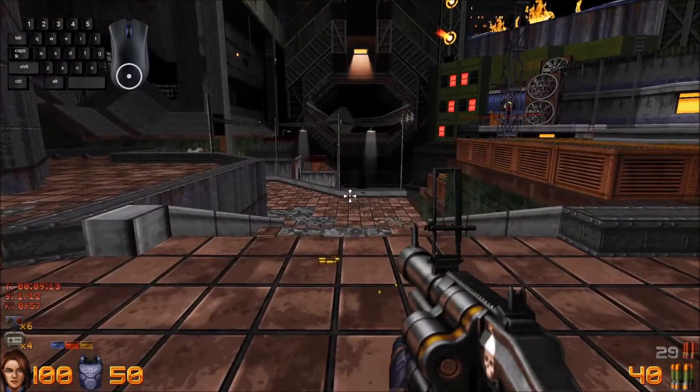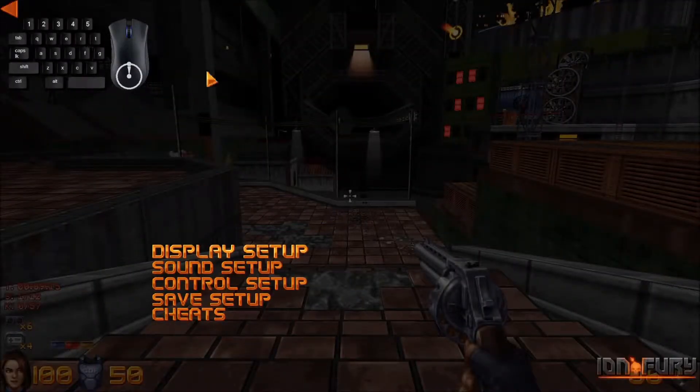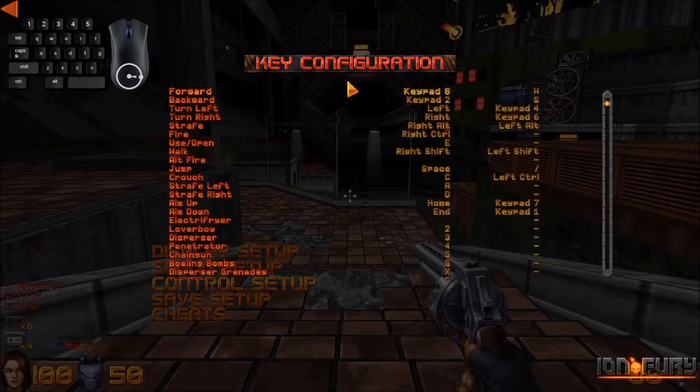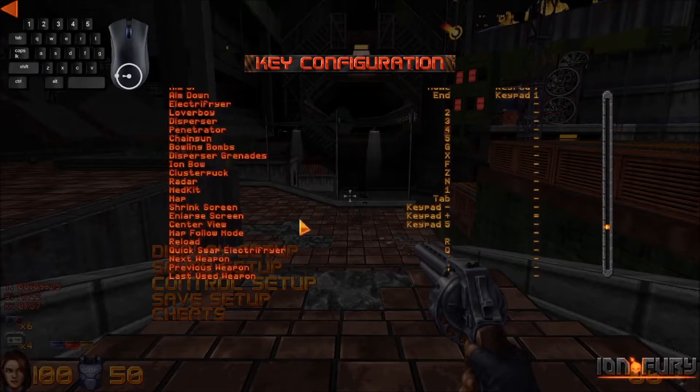Now I want to cover the keybinds. Go to Options, Control Setup, Keyboard, Configure Keys, and you'll see what I personally use. When it comes to keybinds, it depends on the person — just do whatever you personally find comfortable. But I would recommend that you have every weapon bound to a key, as well as your med kit, because the default is M and that's too far to reach.